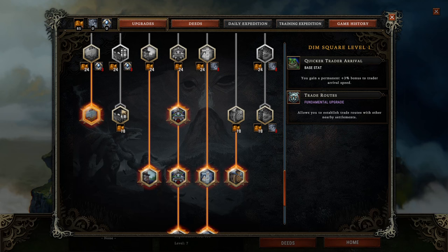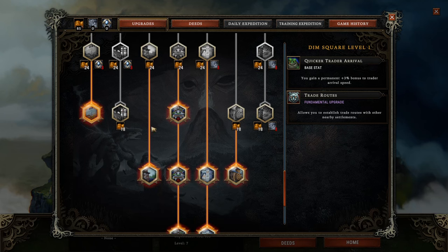The next upgrade I vouch for is Trade Routes. Get it as fast as possible as it will give you an opportunity to generate amber reliably. You can sell off the stuff that you don't need — all you need are provision packs. Often you can draw a cornerstone that actually produces provision packs automatically, and then you have just an amber printing machine.